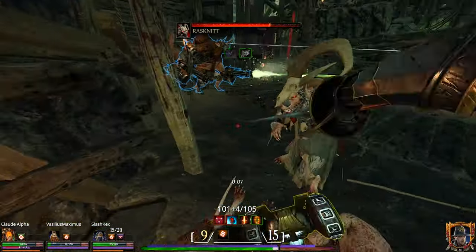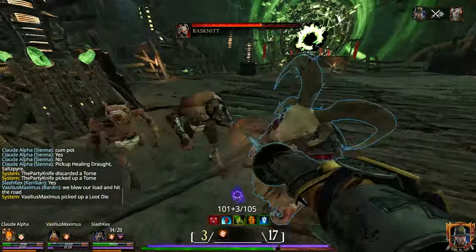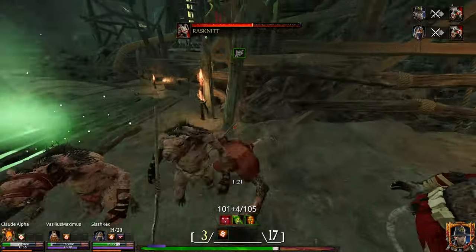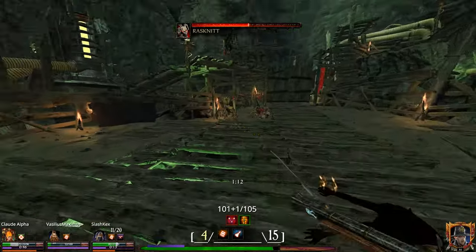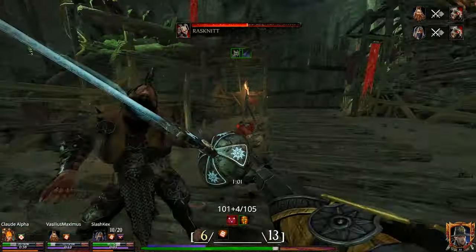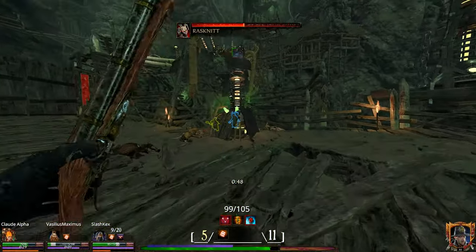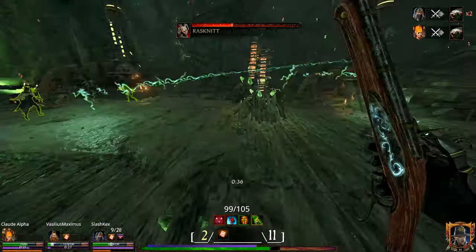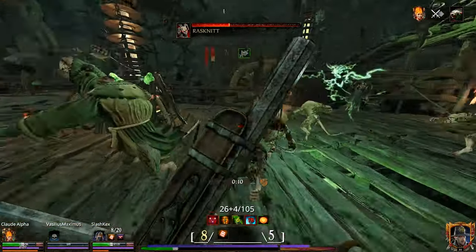Upon reaching either a time, damage, or stagger limit, Rasknit is going to teleport back and mount Deathrattler again. How many windows of attack you obtain on Rasknit before killing Deathrattler comes down to how careful you are with your damage dealing on Deathrattler. While it's not necessary to win the fight, it is absolutely 100% necessary to successfully obtain the Legendary or Cataclysm challenge, in which you have to kill Rasknit within 20 seconds of killing Deathrattler. What you want to do to obtain these attack windows is shoot him directly in the controller as much as possible, whilst avoiding too much damage that isn't directly in the controller — because even if you're not doing the challenges, this is going to set Rasknit's HP as low as possible prior to engaging the hardest part of the fight.